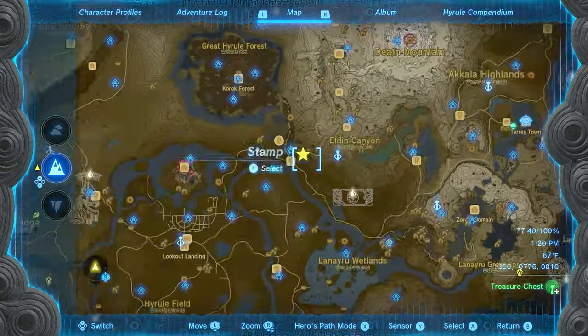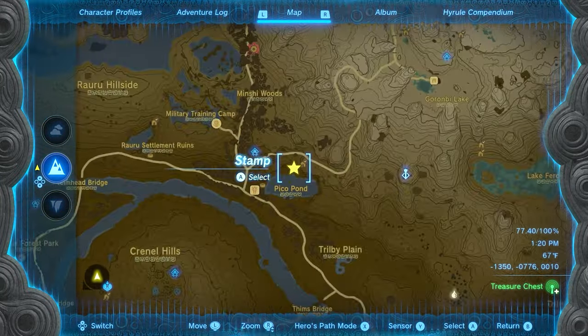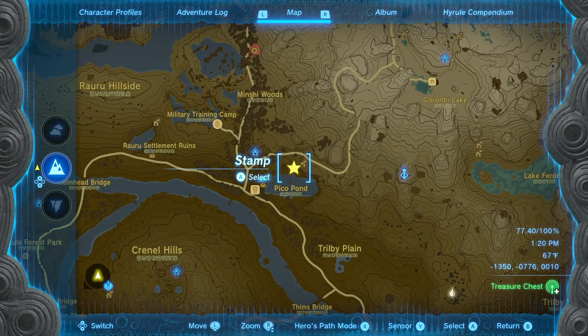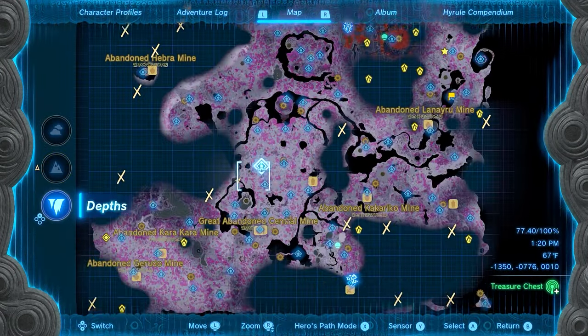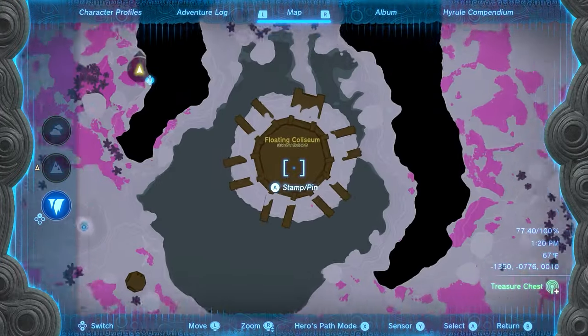You can get the bokoblin mask from Kolton after you meet him and give him a bubble gem. You do this north of the Pico Pond by the Woodland Stable. The Majora's Mask is in the depths at the Colosseum. If you haven't done this, I don't want to tell you what's there — you'll have to find out for yourself.